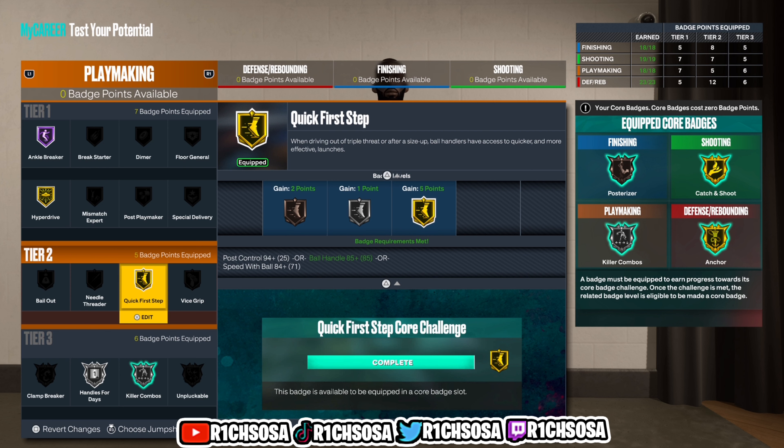For finishing: close shot 76, driving layup 80, driving dunk 84 — that's what's going to allow us to get the contact dunks — and standing dunk 80. That gives us 18 badges. You have to maintain the driving dunk at 84 because going to 85, 86, or 87 gives you a different build name. Key badges: Hall of Fame Giant Slayer, pro touch, silver Slithery, Fearless Finisher, Limitless Takeoff, Aerial Wizard, bronze Bully, Posterizer, silver Rise Up, and Fast Twitch.